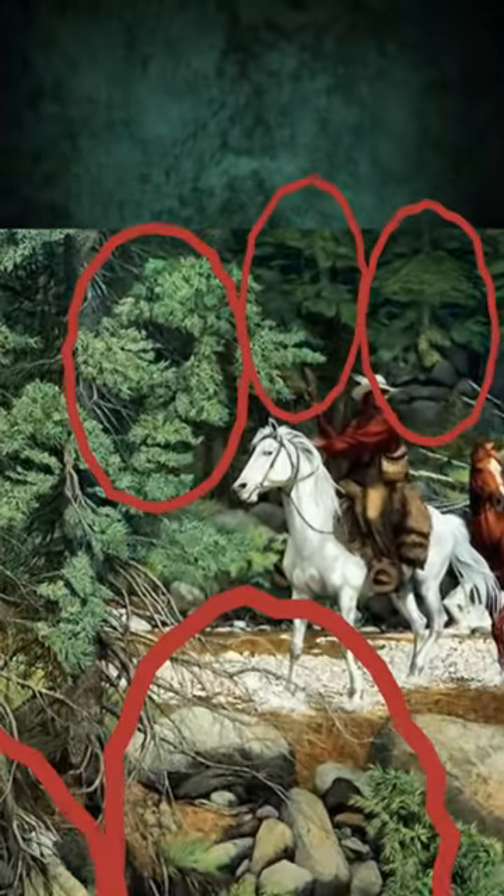Look closely at the tree line in the background for a row of four faces — they're hard to miss. Three more faces are hidden within other faces and thin parts of the trees.